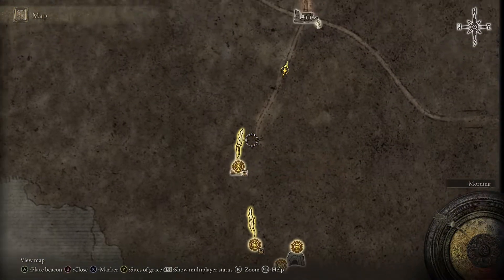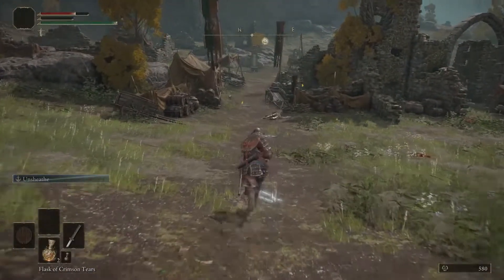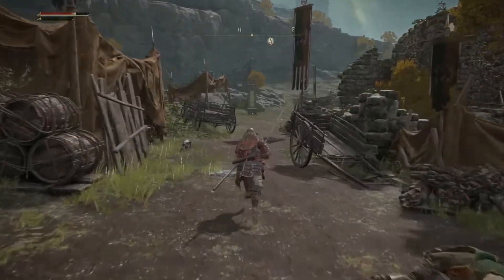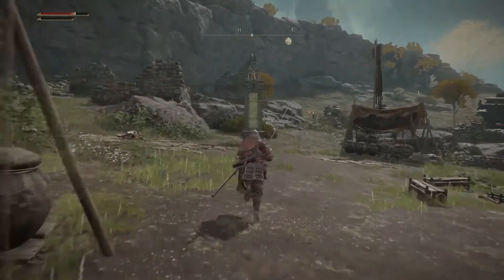head over to the Gate Front Ruins, which will be northeast of the Church of Ella. Once you get here, you will want to head into the center of this location and look for the obelisk. Then all you need to do is just interact with it to get the West Limgrave map fragment.